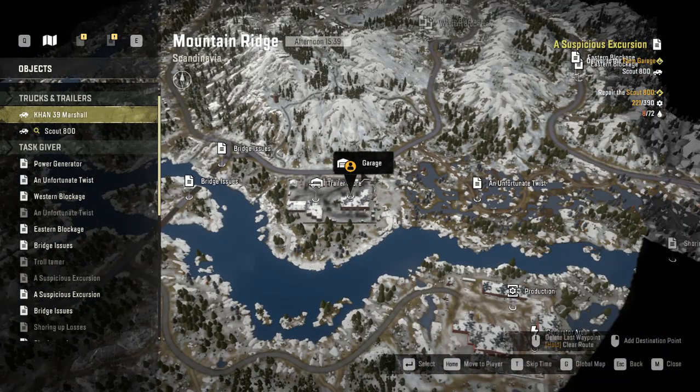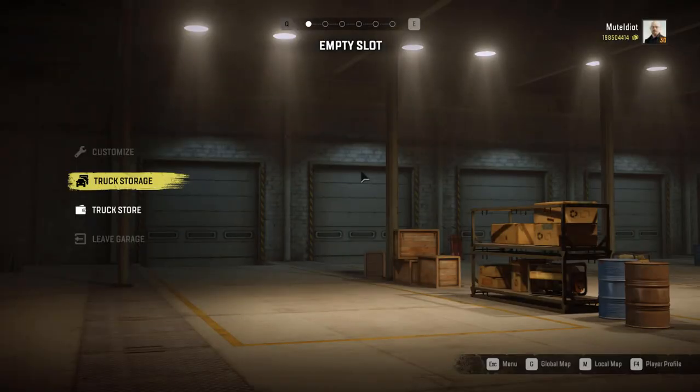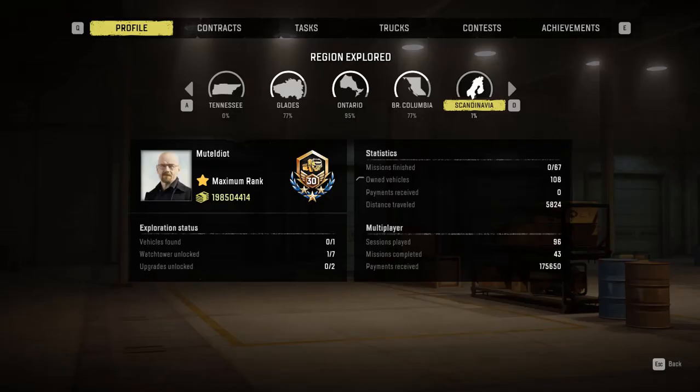When you go into the garage and press F4, you will be greeted by this screen which says upgrades unlocked: 0 out of 2. So we are looking for 2 upgrades.